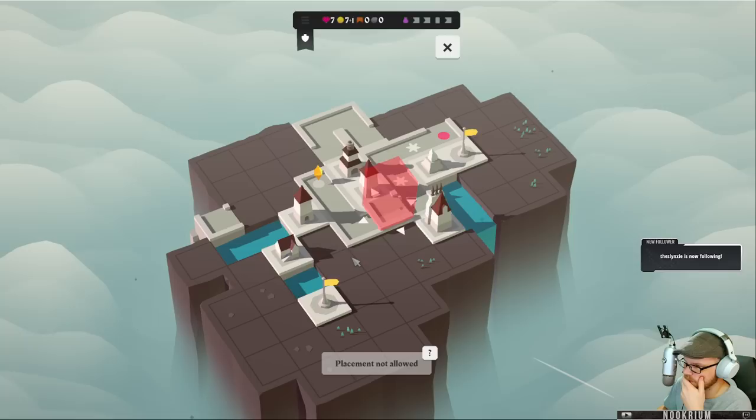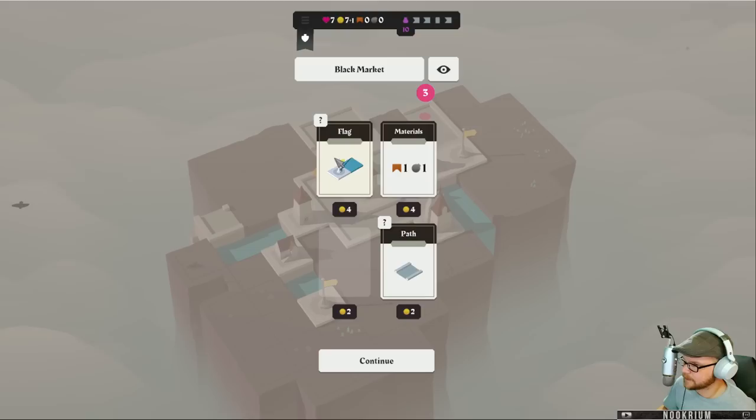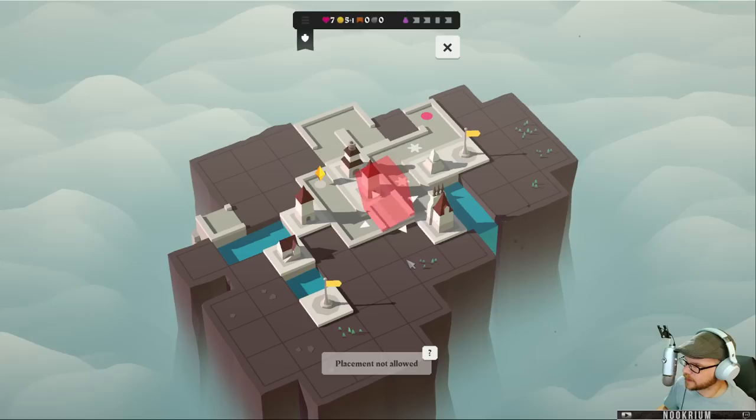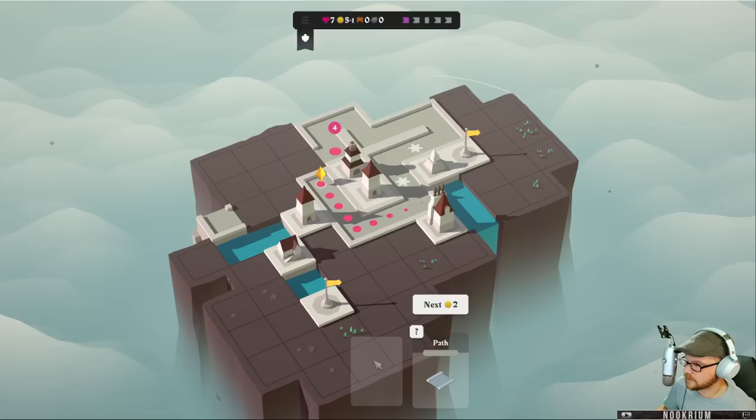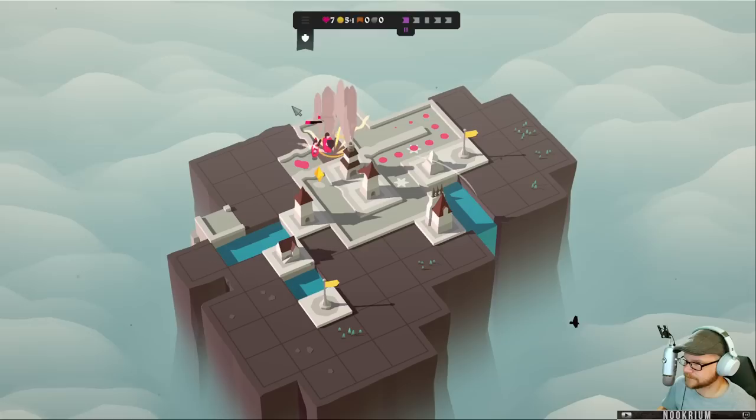I gotta pick what I want — I want this. I could buy a bridge and a bomb. I could buy a flag. I could buy another path. I need a path, but I'm gonna get another one — I'll buy it though. And then I'll put this guy here. A flag will go nice right there — we'll do it next turn.